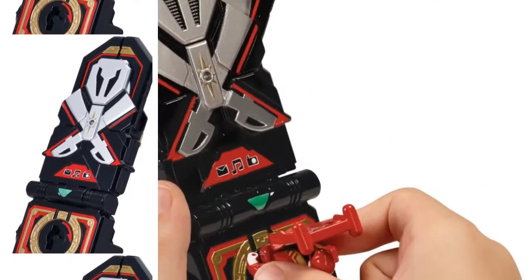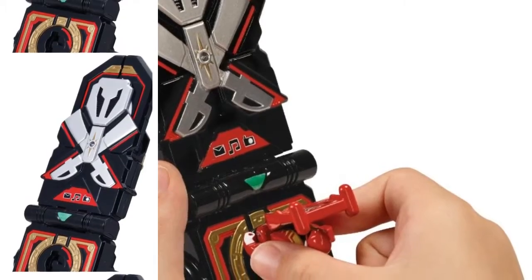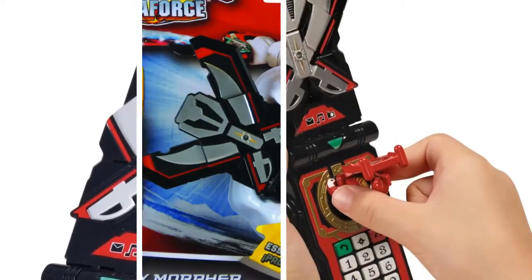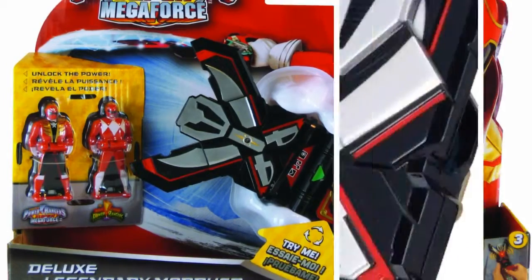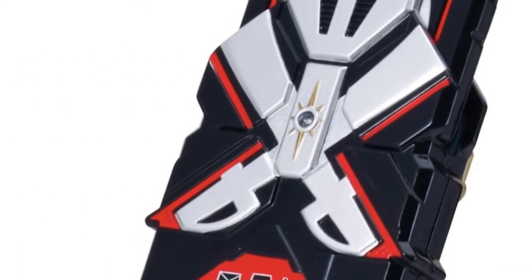Insert any of the Ranger keys into the Legendary Morpher to unlock a light, sounds, and watch the Morpher reveal the Ranger symbol. Each series unlocks a different battle sound, just like the TV show.